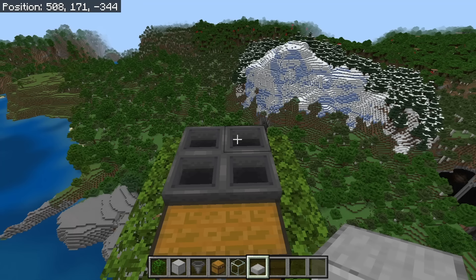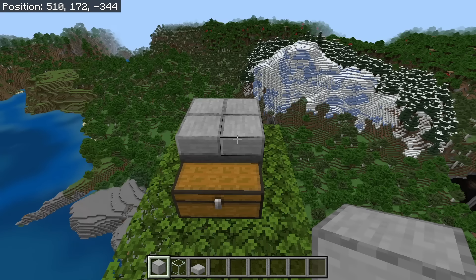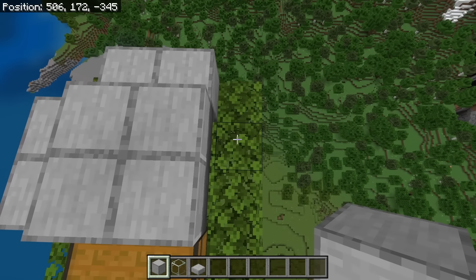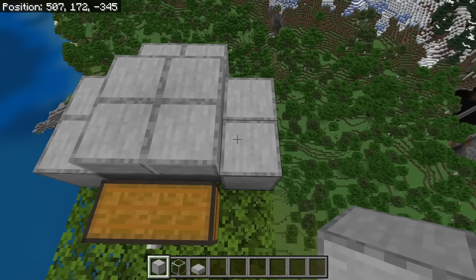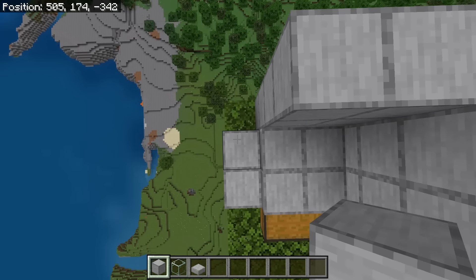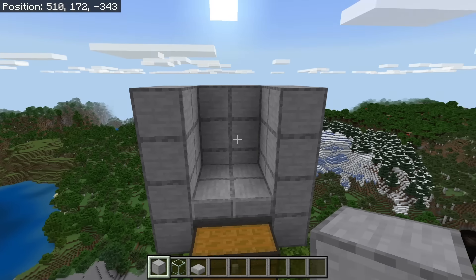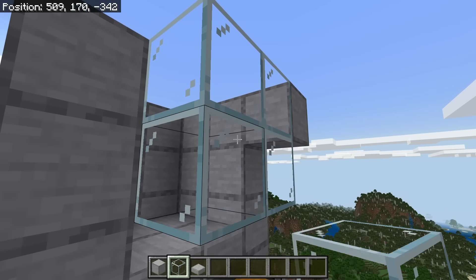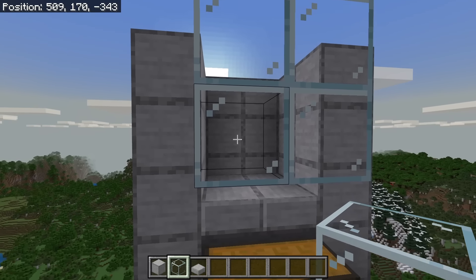Now crouch down and place four slabs over here. The next step is to place a solid block in each of these spots, then extend each of those walls up by three blocks. Once you're done, place a block over here, then place two glass blocks over here and two over here as well. Now break this block. Those glass blocks will allow you to see the raid mobs that fall into this kill chamber.